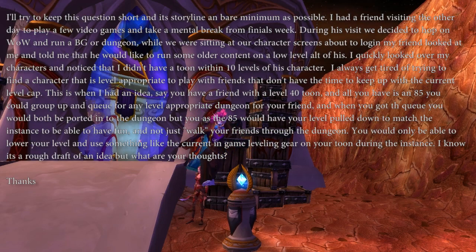This one comes in from Anonymous, who had a friend visiting to take a break from finals week. They decided to hop on WoW and run a battleground or dungeon, but Anonymous didn't have a character within 10 levels of the friend's alt. The idea: say you have a friend with a level 40 toon and all you have is an 85 — you could group up and queue for any level-appropriate dungeon for your friend, get ported in, and have your level automatically pulled down to match the instance, using something like the current in-game leveling gear on your character during the instance.